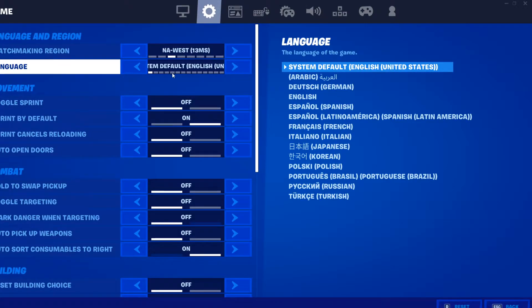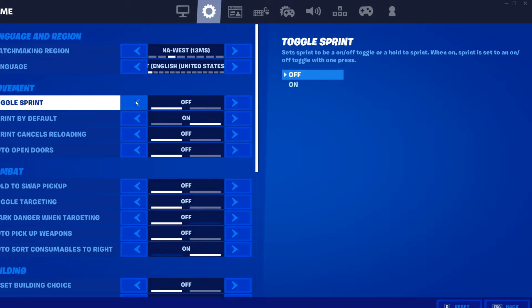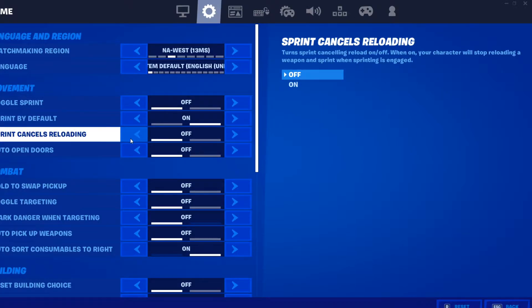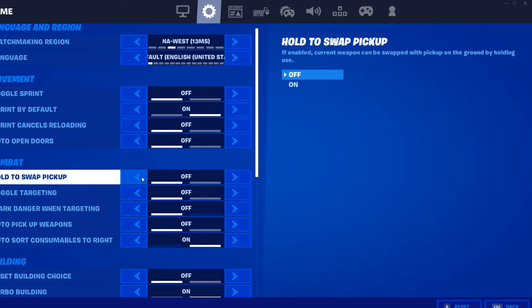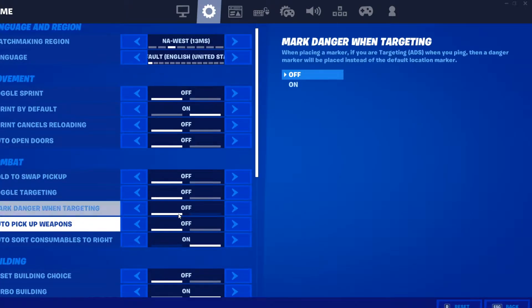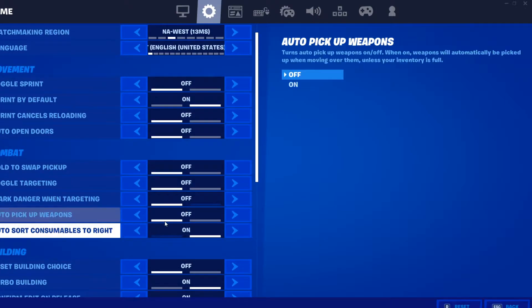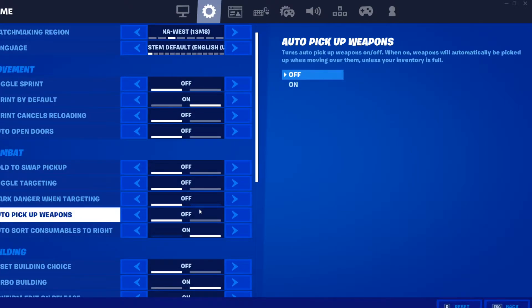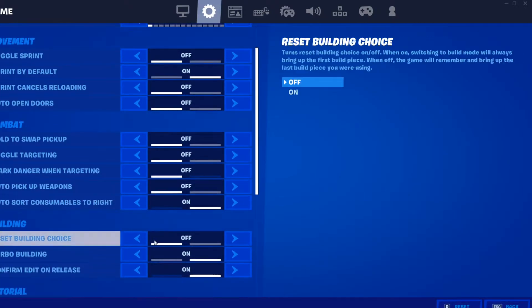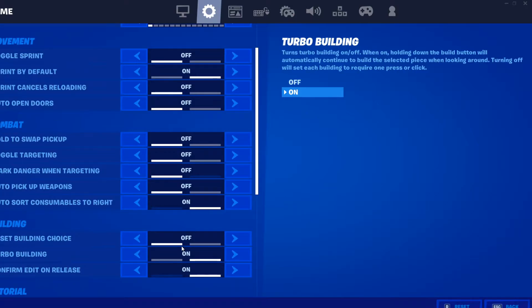On to all the game settings. I play West, by the way. Toggle sprint is off. Sprint by default is on. Sprint cancels reloading is off. Auto open doors is off. Hold to swap pickup is off. Toggle targeting is off. Mark danger when targeting is off. Auto pickup weapons is off — that's really annoying. But I have auto sort consumables to right, so I don't have to sort my healables to the spot where I want them, which is on the right.